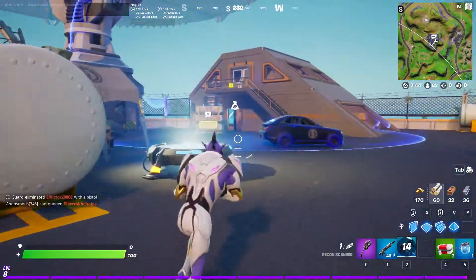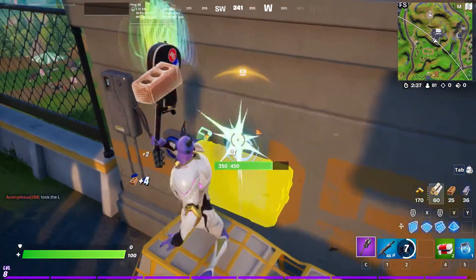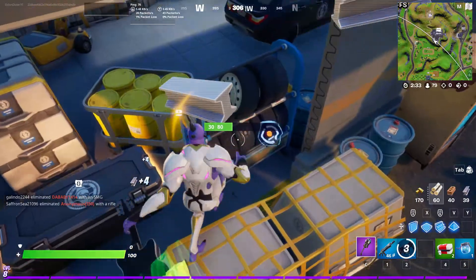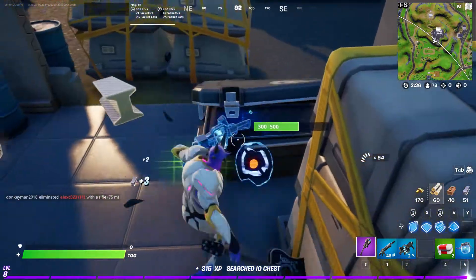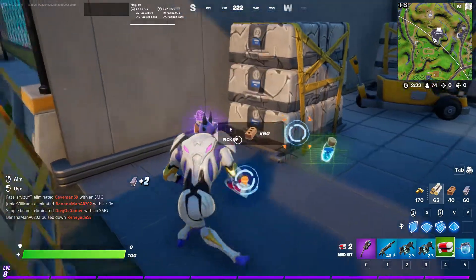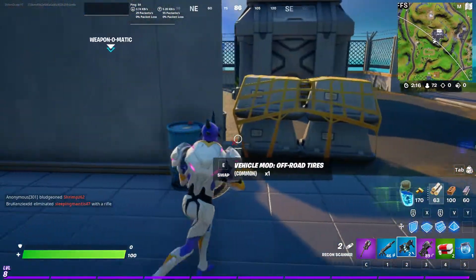And then if you come over here — oh that's cool, it looks like a chest. Come over here with another big chest. And you open that one, and if you get lucky, sometimes it will give you the same ones that you've got before, but if you get lucky you should get three different weapons, and that's the challenge completed.